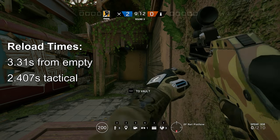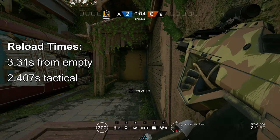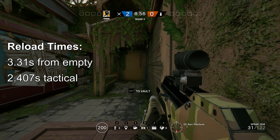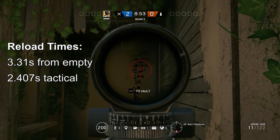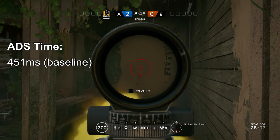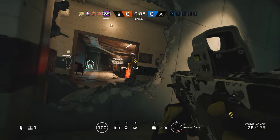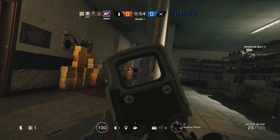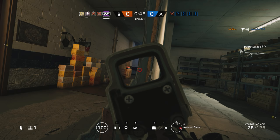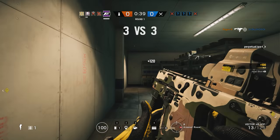Reload times for the Spear are 3.31 seconds for a full reload and 2.407 seconds for a tactical reload. The full reload is just below average but the tactical reload is above average for assault rifles. Overall it's slightly quicker to reload than the AR33 and Type 89, but nowhere near as good as the C8, which is the second best in class after the C7. The ADS time is the standard 451ms, the same as all three benchmark guns — so unremarkable.